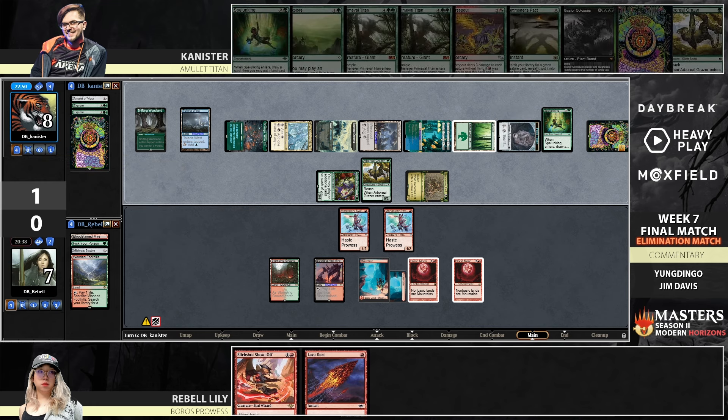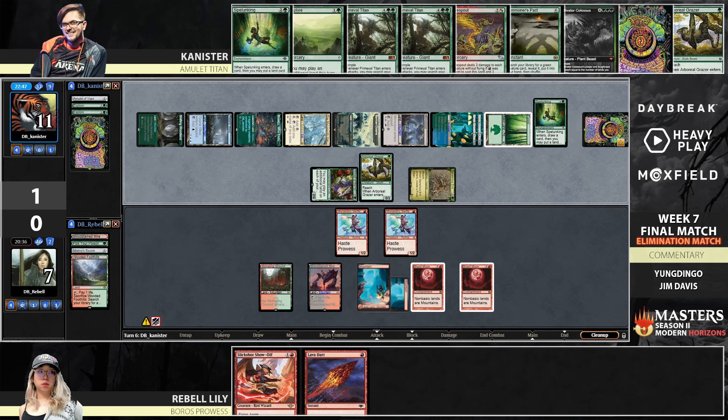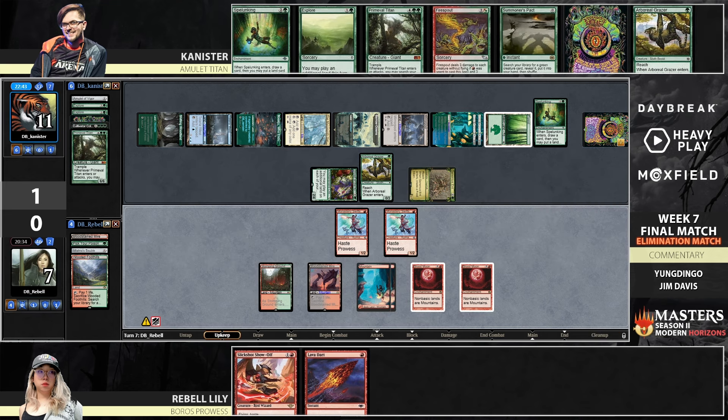How does it feel to have to play Magic, Canister? Apparently it feels good, because he's just hardcasting limited bomb Jenner's Scent. Ring comes down — draw some cards. We've got some Titans rolled up, if we could find some more green. Just Fire Spout — it might be enough anyway. Growth drawn for Rebel.